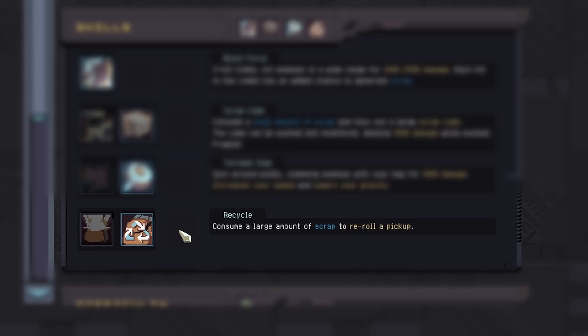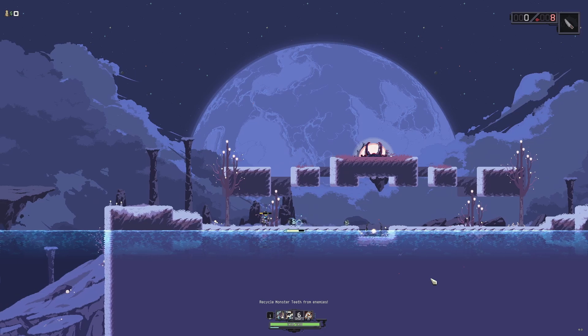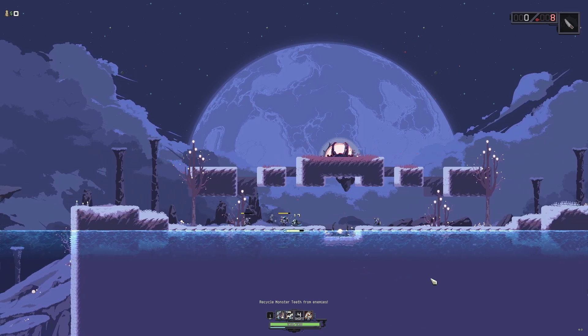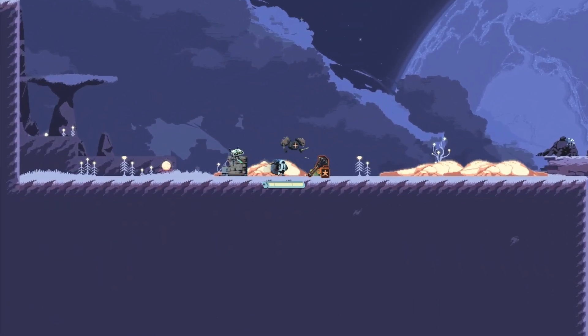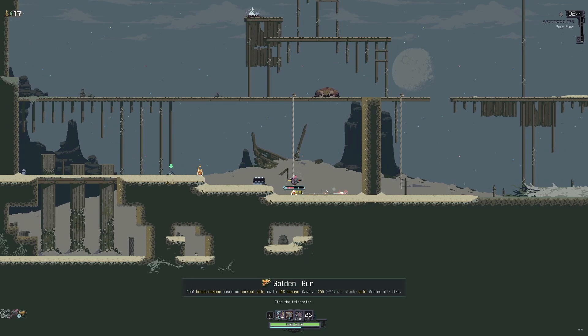Her unlockable fourth skill is called Recycle, unlocked by completing the Equivalent Exchange Providence trial or completing 25 stages as Drifter. When you have enough scrap, you can take an item and reroll it into a different item. If you have the Ancient Scepter, it will reroll the item and also give you another temporary stack of that item.